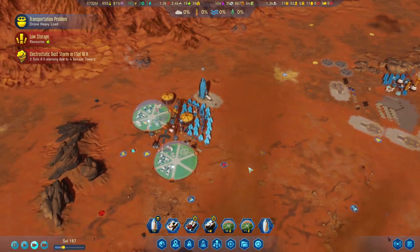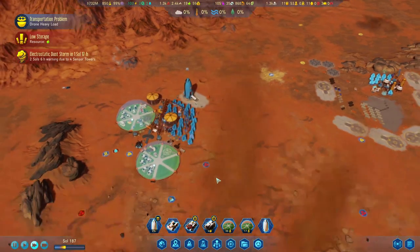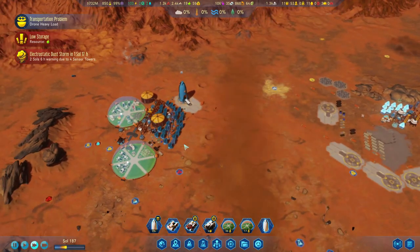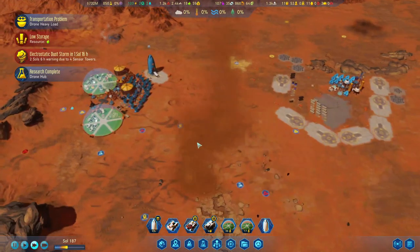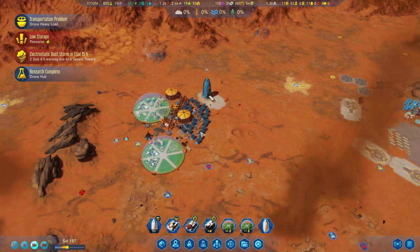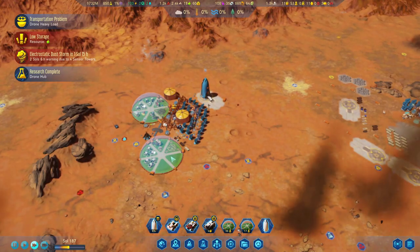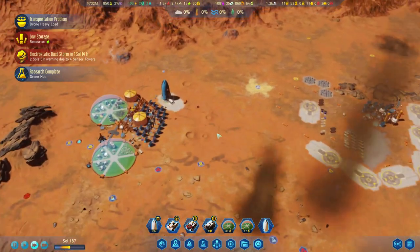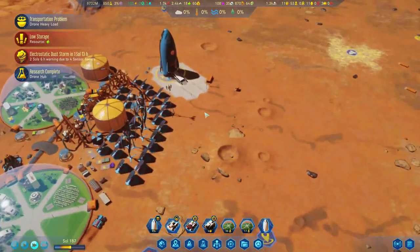We've got some major expansion plans. I have to be careful how and when we expand — it's not just about plopping down more domes. We need to expand exponentially and ensure food production is up there, which means building a farm dome. We'll also need a dome for schools and universities and a dome for research.